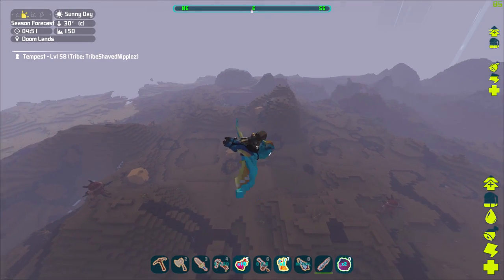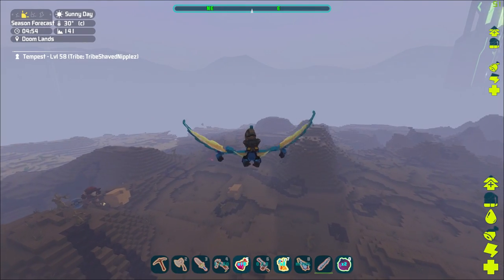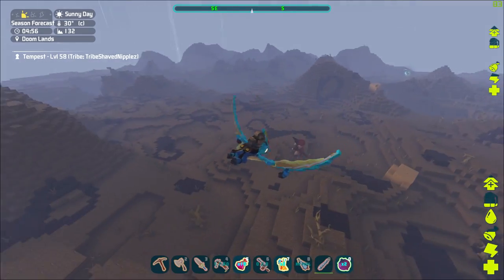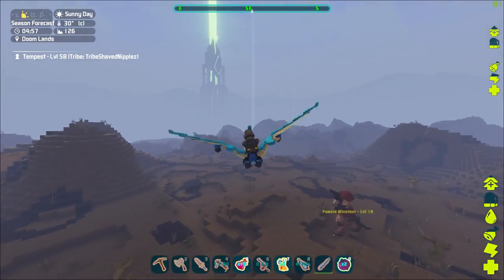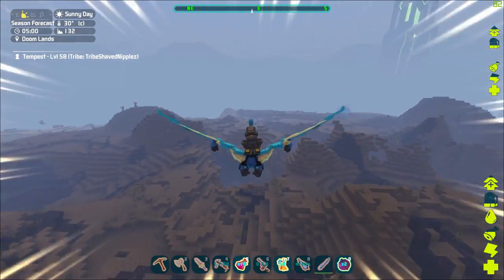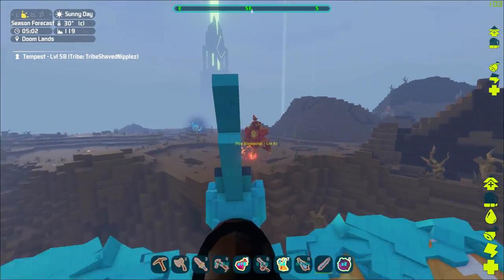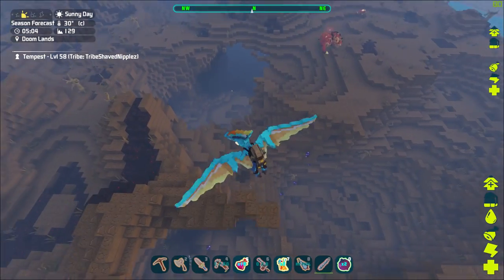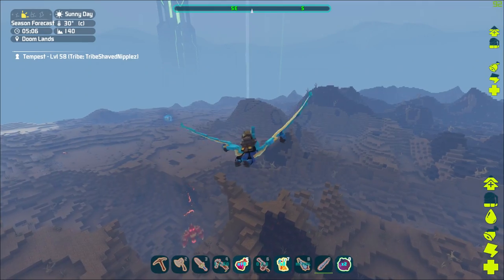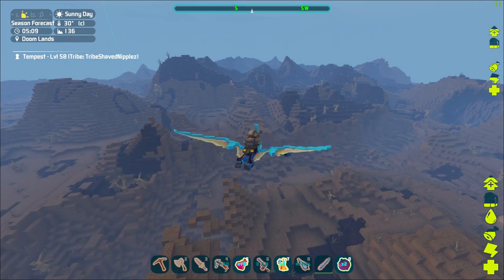The way I did it was extremely easy. What you want to do is come over to Doom Lands. The Doom Lands is the hardest area in the map and it has some ridiculous monsters — this is where you find all your rock golems, minotaurs, three-headed Cerberus dogs, and magma fire elemental guys. There's some ridiculous stuff in this place that will kill you in three or four hits if you're not careful.